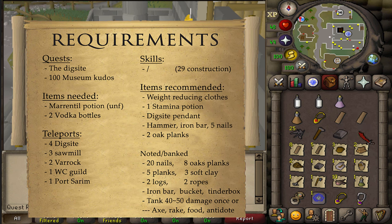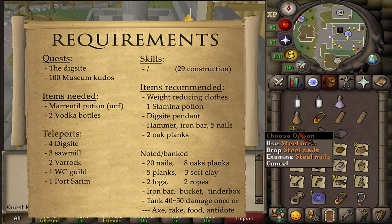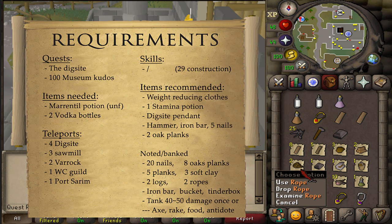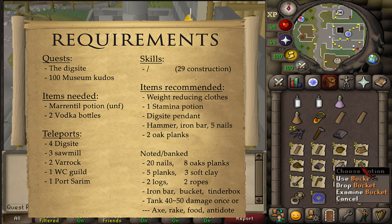If you want to rebuild the entire museum camp after the quest, you will either need to have the following items banked or noted in your inventory: 20 additional metal nails, eight oak planks, five regular planks (these can also be obtained on Fossil Island), three soft clay, two regular logs, two ropes, an additional iron bar, a dinner box, and a bucket.